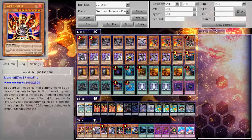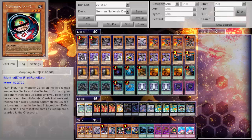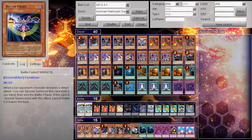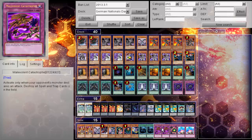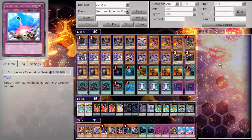His side deck: two Lava Golem, one Malefic Stardust, one Goers, one Snipe Hunter, one Morphing Jar number two, one Morphing Jar number one, one Battle Fader, two MST, two Malevolent Catastrophe, one Deck Devastation Virus, and then two Compulsory.